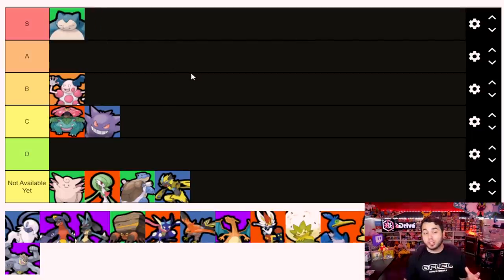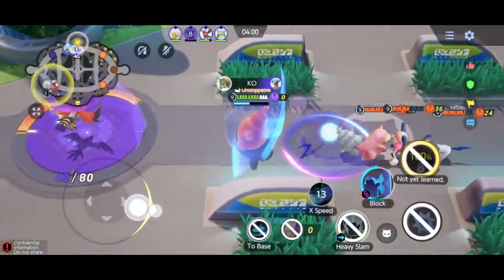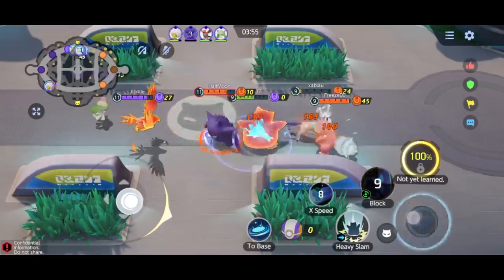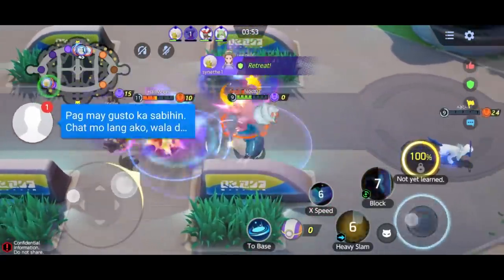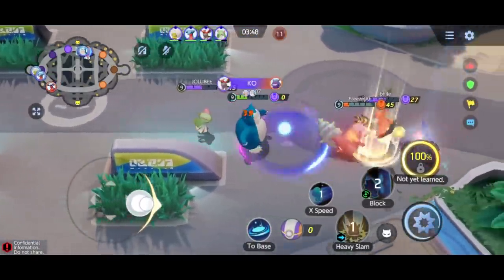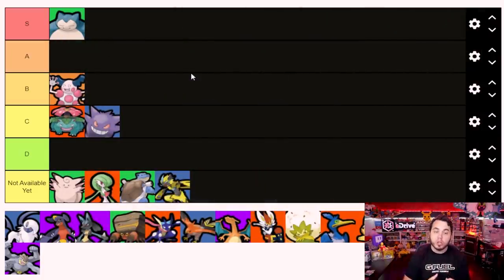I'm going to put our first S tier as Snorlax. Talking about crowd control, I think Snorlax has one of the best abilities to crowd control in the game with its block ability - it puts that barrier up and can push opponents away. If you're paired with the proper striker, you can really single off different enemies. It also has the ability to stun with its body slam attack, can recover itself, and has an incredible health pool. Snorlax is an absolute monster, and I expect this to be one of the top picks when Unite officially drops.